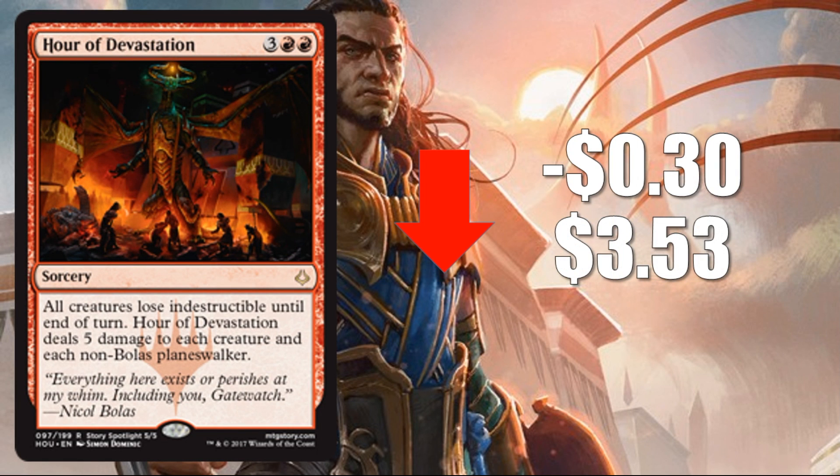Number four: Hour of Devastation, down 30 cents to $3.53. This is a great board sweep and even as the meta shifts it's not going away. But it's the only non-Mythic — it's a Rare — on our list today, so it will have a hard time maintaining its price point, especially considering how many packs of Hour of Devastation have been opened. Even though it sees play, it won't easily hold value and will continue to slide down.